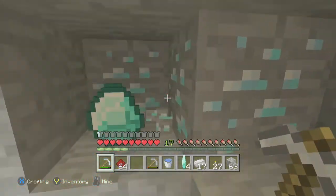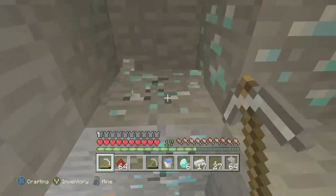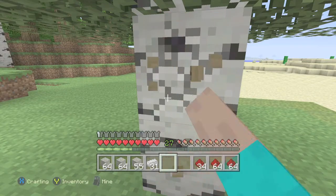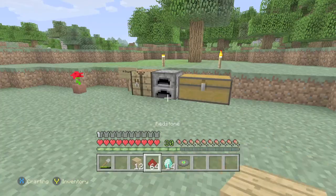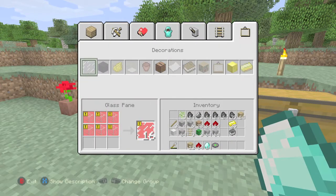The next thing you need is diamonds. You are going to need an iron pickaxe. You only need one diamond to make a jukebox, so in case you only find one, don't be too discouraged. You also need some wood just like any other achievement, so punch a tree and get some wood. Break your wood into wooden planks and then go to your crafting table and combine your planks with one diamond to get yourself a jukebox.